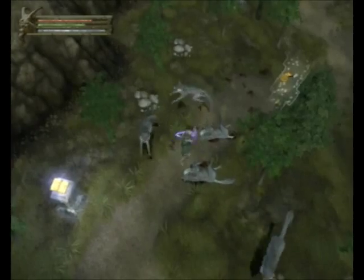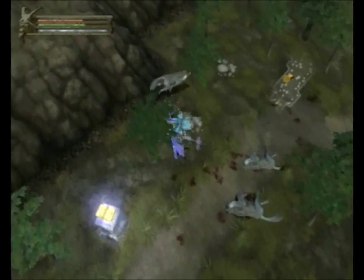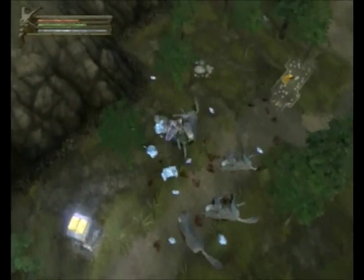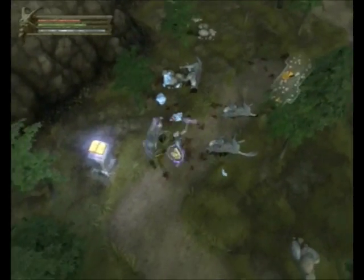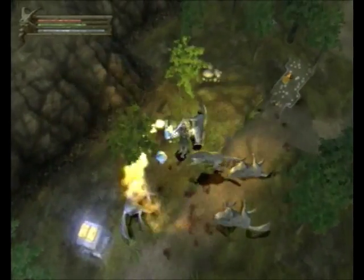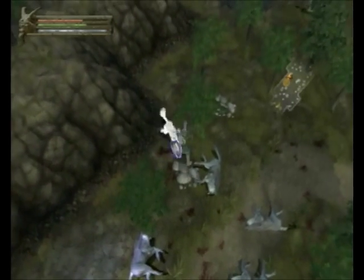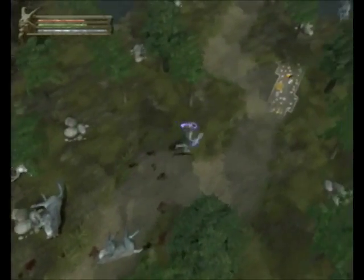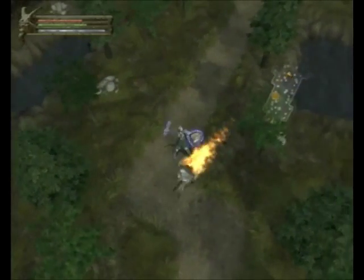We're not taking much damage at the moment, probably because we're getting better armor. When they're blue like that they're frozen, which slows them — mainly in movement speed. It's very useful; it allows you to get more hits in before they can get around you, making them easy to deal with.